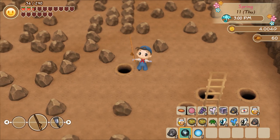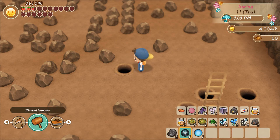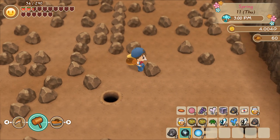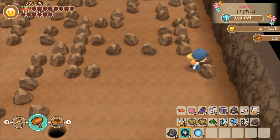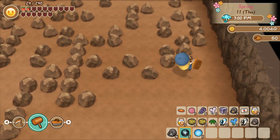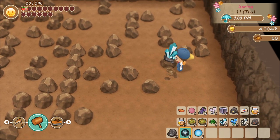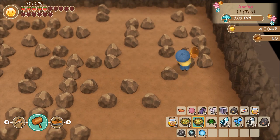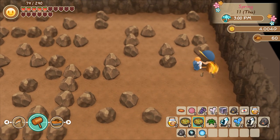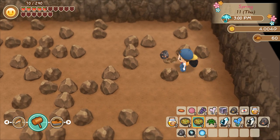Level 100 is where you can get the power berry in the Spring Mine. It's 100 in the Spring Mine where you can get the power berry. So we'll see if we can grab that at some point. I need to feed myself. Here's hoping we can get at least five more pieces of Mythic Ore here.